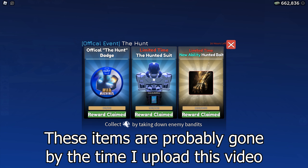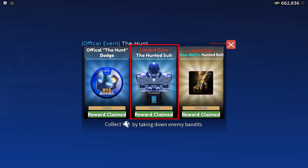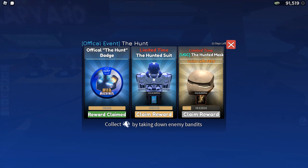After getting the badge, you can continue to hunt for the icons for a suit which gives the portal ability and the hunted boat ability. I have got enough for the hunted suit now, so let's claim it.